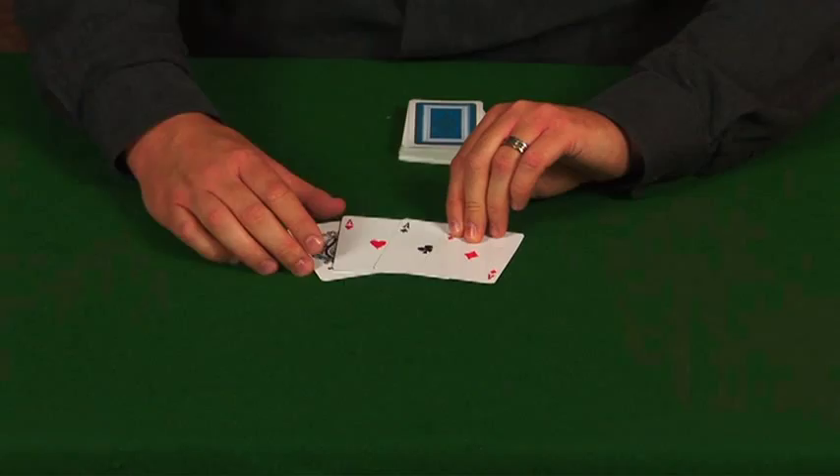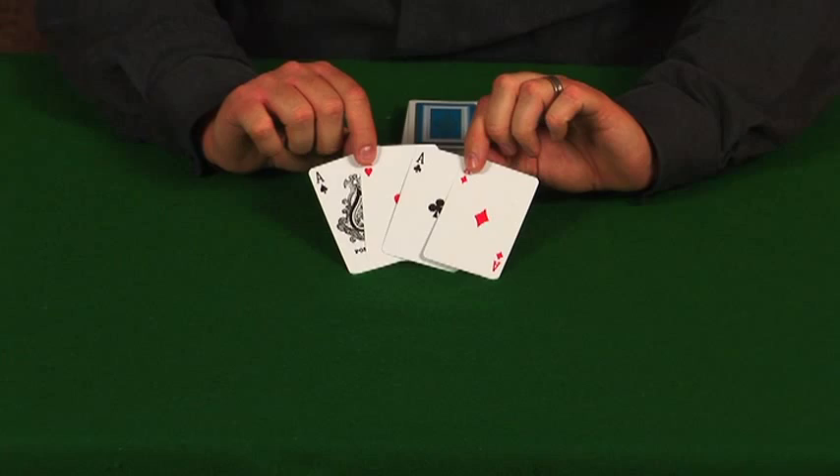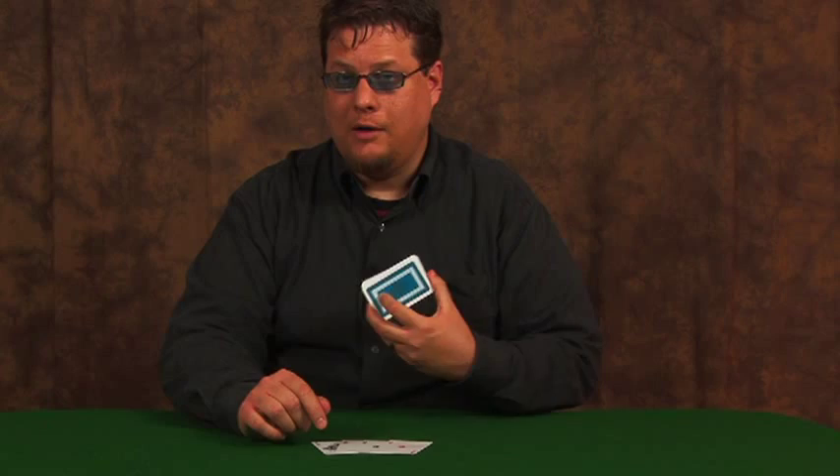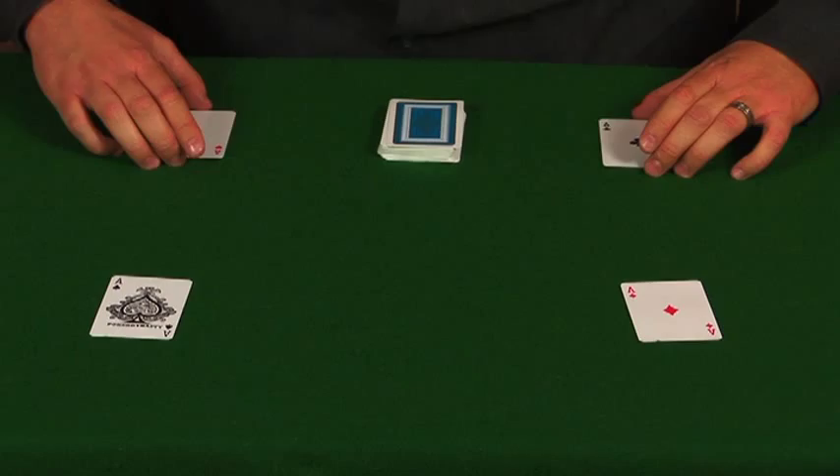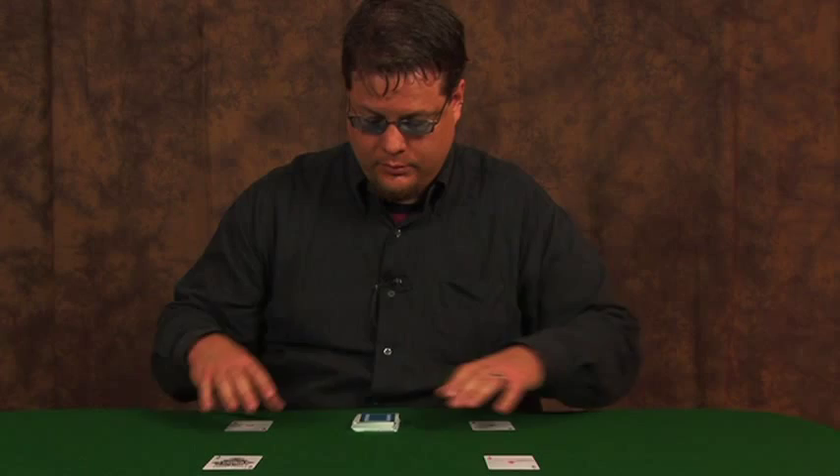The first thing you're going to do when you play this game is separate the aces from your deck. The deck you're going to shuffle has 48 cards instead of 52, and you're going to place one ace on each corner of your playing area. You want to make sure you have some space — there's just enough space on the table I'm using here. And now, shuffle real quick.